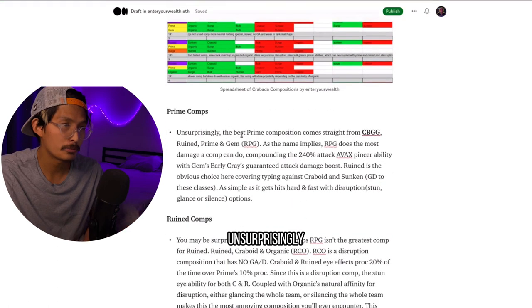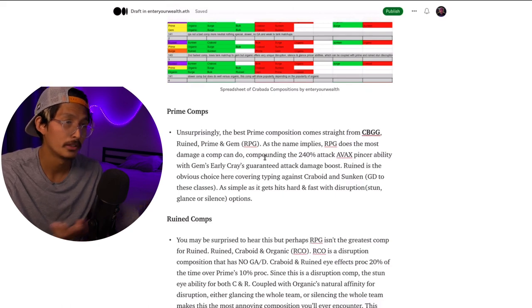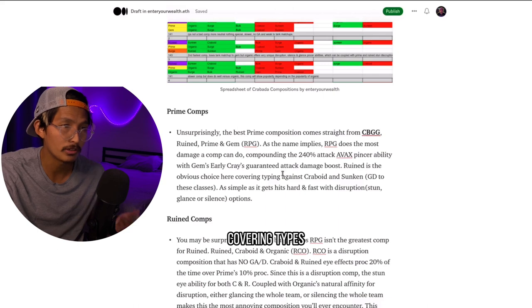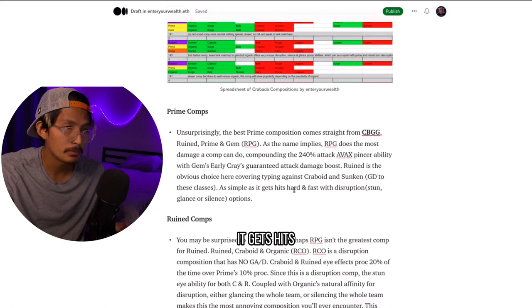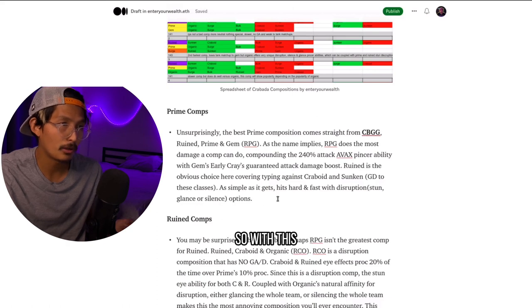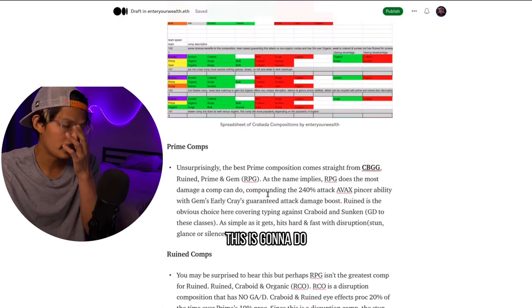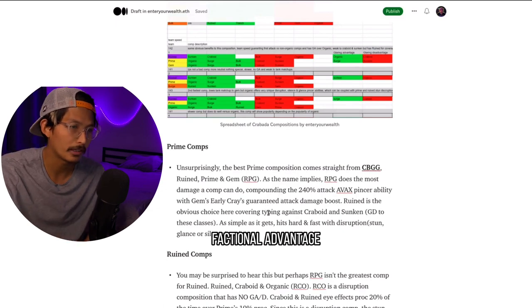Unsurprisingly, the best Prime comp comes straight from CBGG: Rune, Prime, and Gem — RPG. As the name implies, RPG does the most damage a comp can do, compounding the 240% attack Avax pincer ability with Gem's Earl Craze guaranteed attack damage boost. Rune is the obvious choice here, covering types against Crabboid and Sunken, the glaring disadvantage classes. As simple as it gets — it hits hard and fast with disruption, stun, glance, or silence options. This composition has the most damage potential out of any class, not factoring in factional advantage.